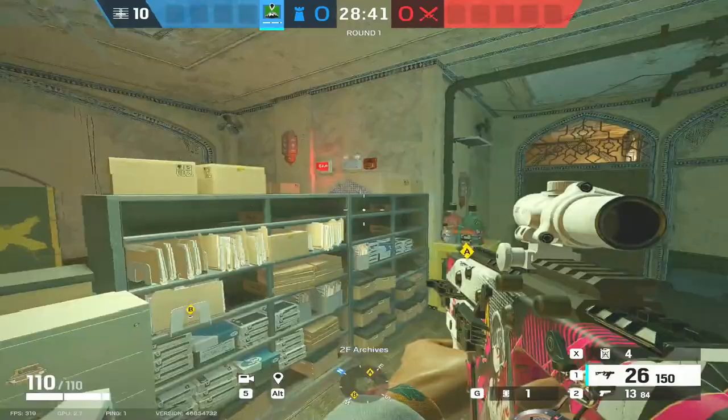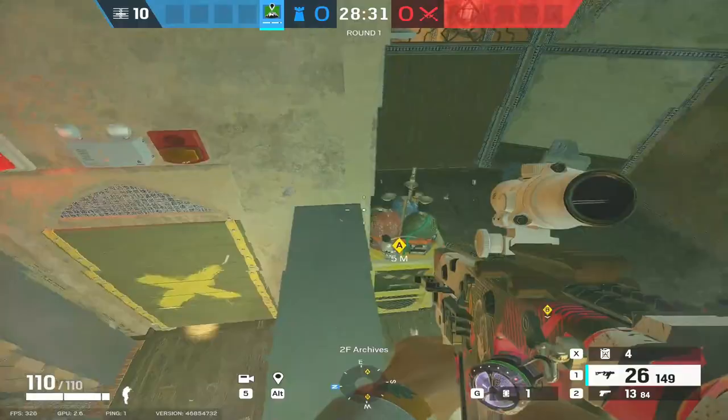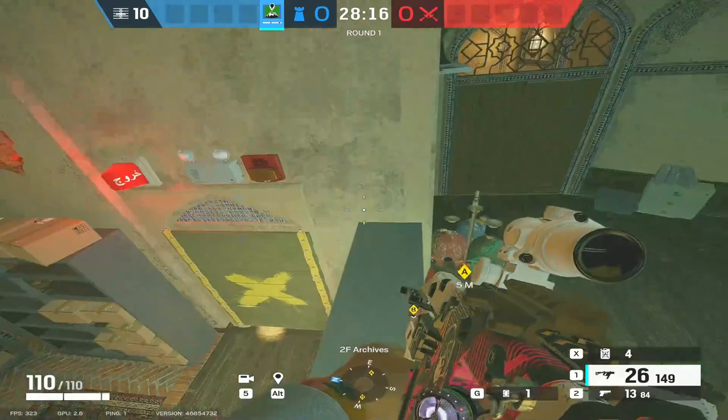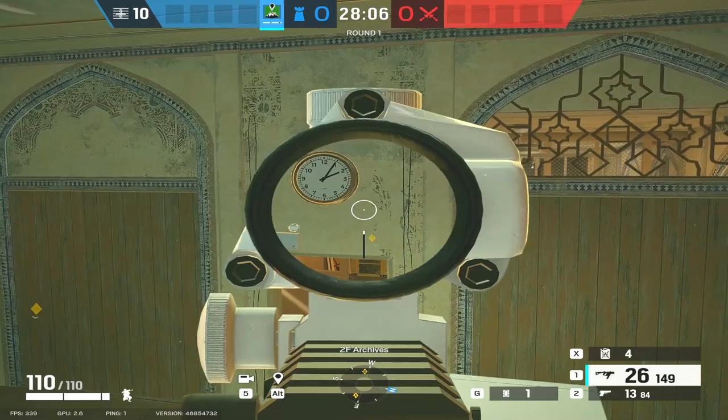What you need to do is get up on top of this cupboard here. Go up down the side of the monitor, get rid of these boxes, and you need to sprint and do a bit of a wiggle as you sprint and you'll get up top. Get rid of that box as well. Just a point of note: if you punch or shoot that monitor, you won't be able to get up there. So make sure you do this before that monitor gets destroyed.